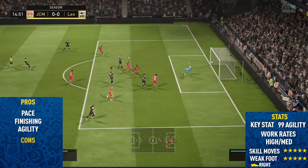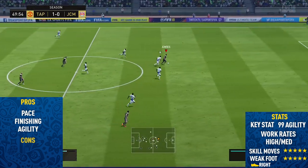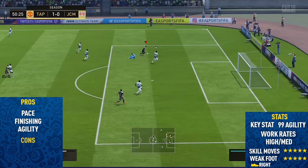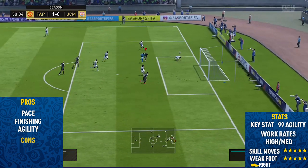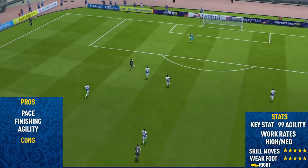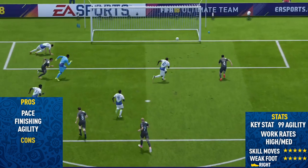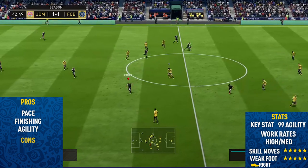Even on the strength category, this is the first time I haven't put that down as a con. The reason is he does have 75 strength on this card, so that isn't too bad. He finally doesn't seem to get pushed off the ball every single time he goes into a shoulder-to-shoulder battle. So the key stat, as expected, is that 99 agility.